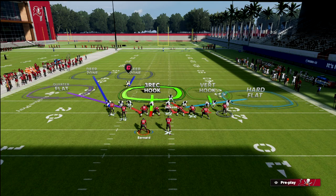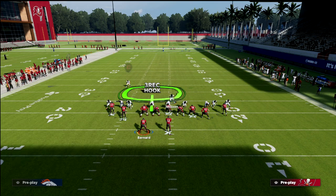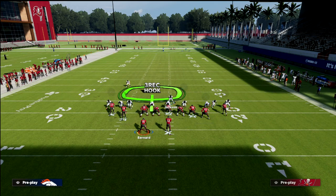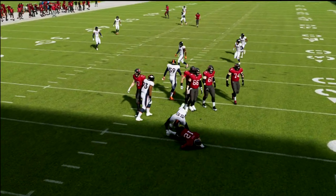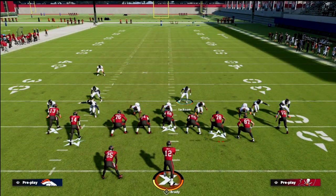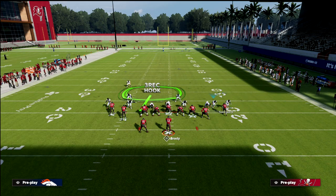Just know that if the tight end goes on a vertical route, you've got to carry him vertical, but most of the time in this scheme they're going to block him. So if you want extra peace of mind, go ahead and man him up. All you have to worry about from a user perspective is basically a slant coming from left to right — that's pretty much the main thing. If you want just a two-man shed, you're still going to have really good sheds if you just send two here. Go ahead and bluff blitz or vert hook this guy.